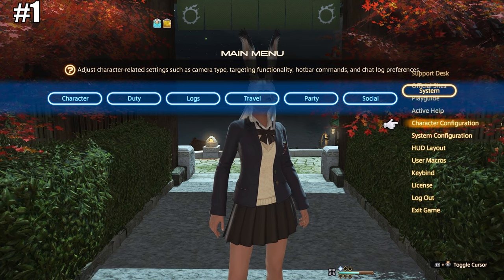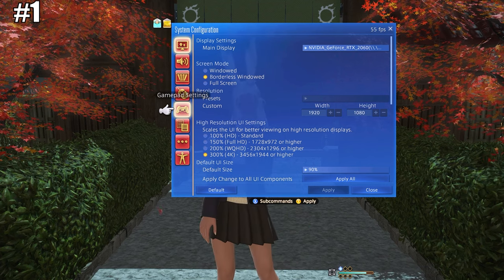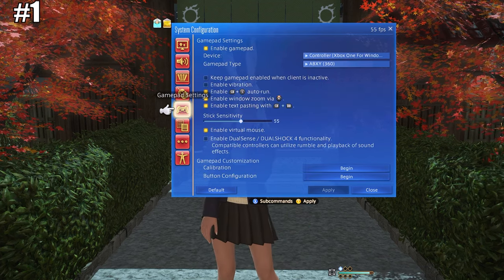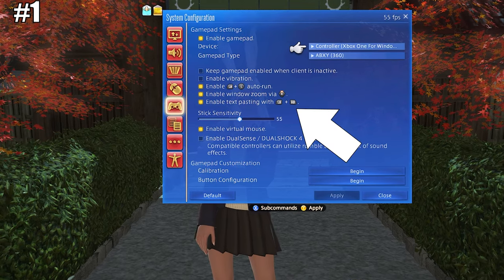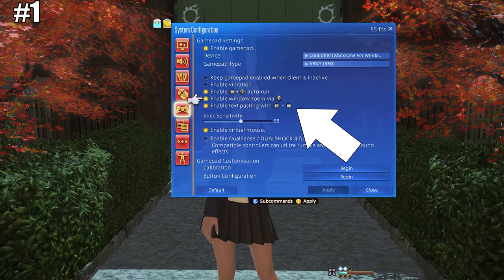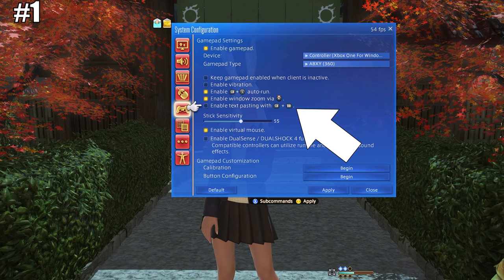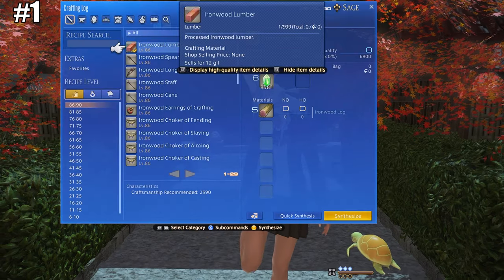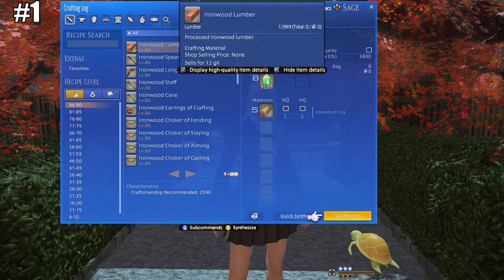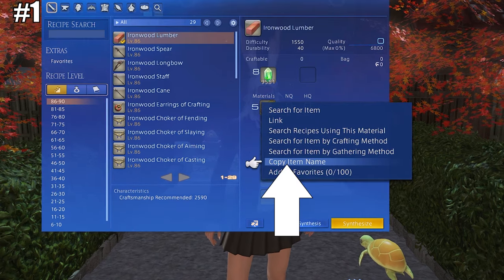Number one: copy and paste using RB and LB. This setting sits in the system configuration rather than character configuration like most of our other settings. Head to system config, gamepad settings, and hit the button to enable text spacing with LB and RB. This allows us to take anything in the crafting menu, gathering menus, or linked in chat and hit the X button on controller — or square on PlayStation — then scroll down to copy item name.